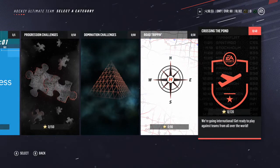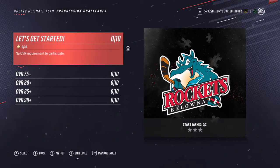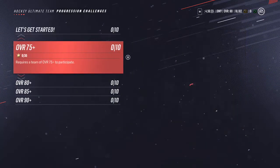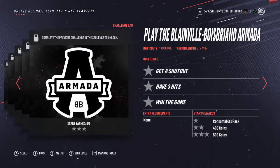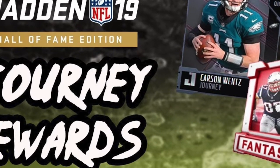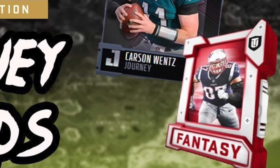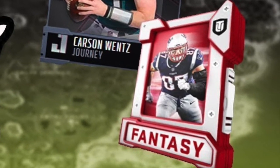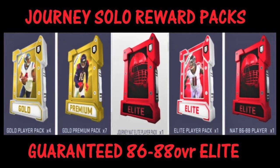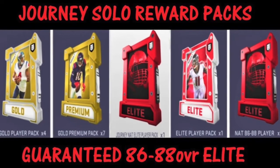My third and final idea is more grind options. I believe NHL has done a decent job getting solo challenges up to speed, but one thing I'm really missing is a more long-term grind. Taking a page out of Madden's book with Journey Solos — one of the great rewards there — you are guaranteed an 88 overall Carson Wentz for completing the journey. On top of that you get six gold player packs, six gold premium packs, one untradeable elite player pack with an 82 overall or higher guaranteed, and one untradeable elite pack with an 86 to 88 overall player.